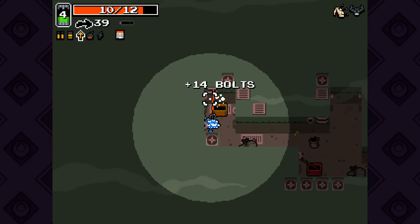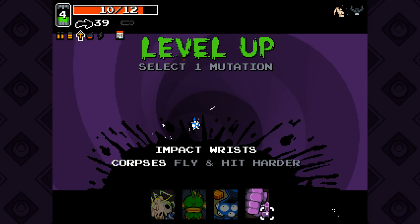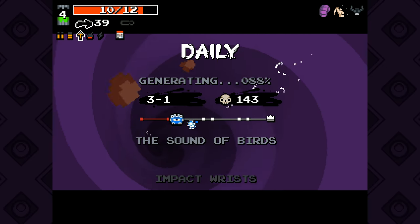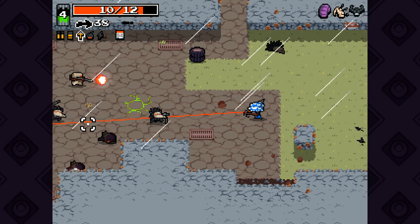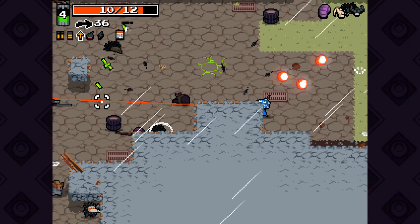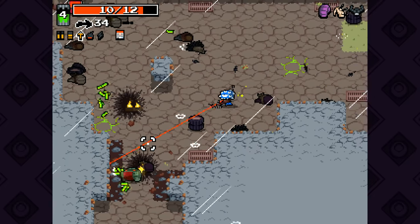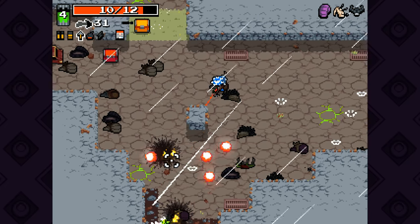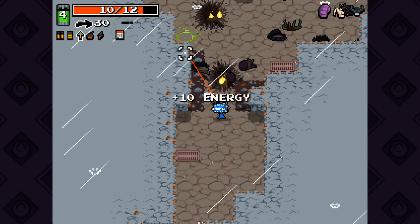I do want to take the Sledgehammer, but without Trigger Fingers we can't really justify it. Laser Brain is great, but I'm going to take Impact Risk. Maybe I'm my own worst enemy. We have to be careful — we can't see the golden car. I just caught a glimpse of it. We just want to make sure we're not shooting in the direction of the golden car.